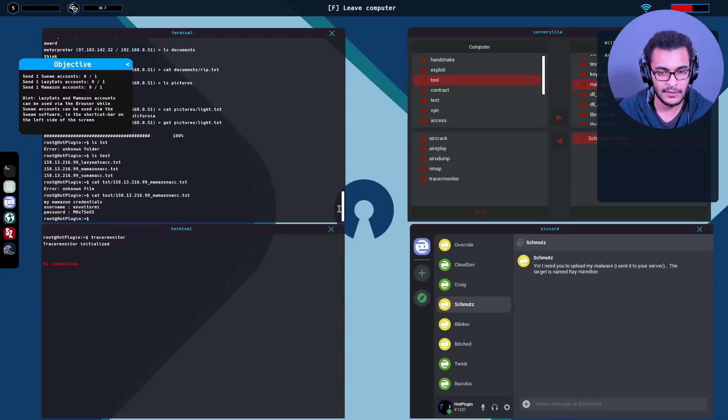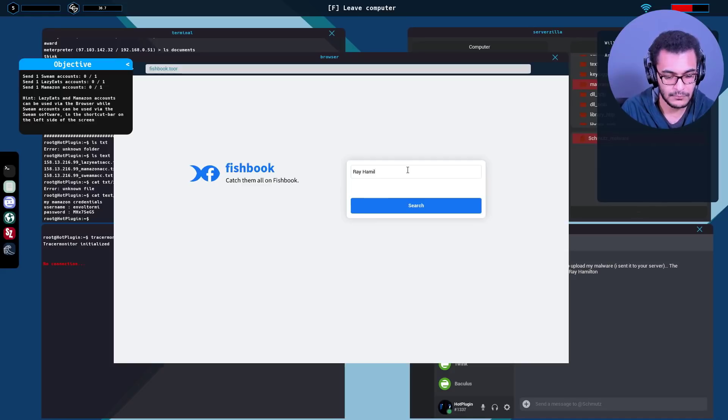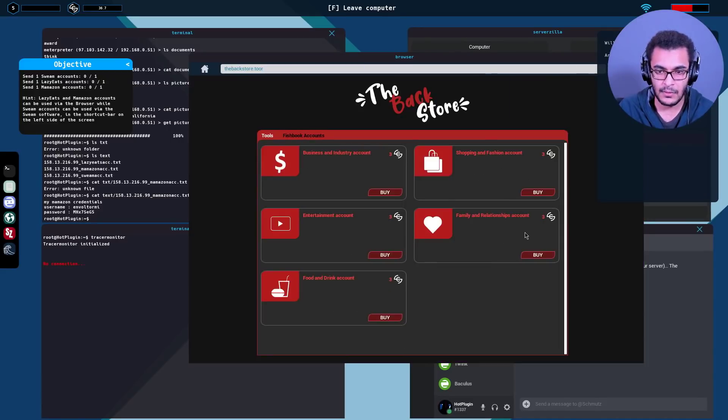Can we actually sleep now? No, come on - we have to complete the rest of the contracts. Let's get this done. Back on Fishbook - Ray Hamilton. Theater, clothing, coupons, books. That's a bit confusing - entertainment, shopping, shopping, entertainment, entertainment, shopping, entertainment, entertainment, shopping. Probably shopping and fashion - let me buy another account.